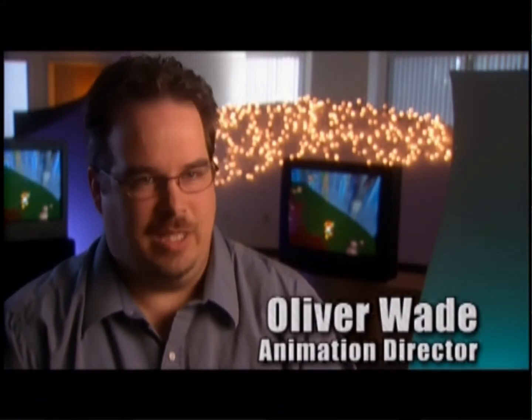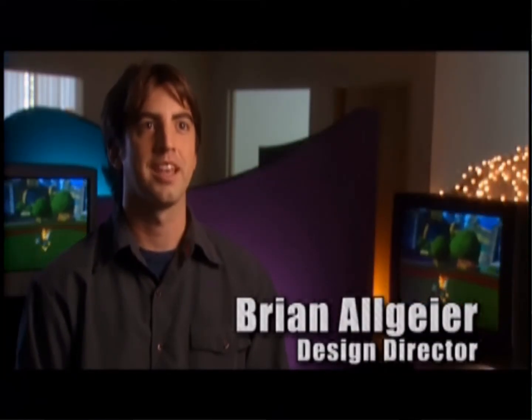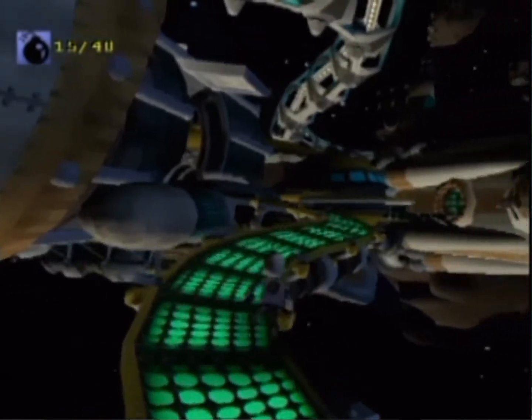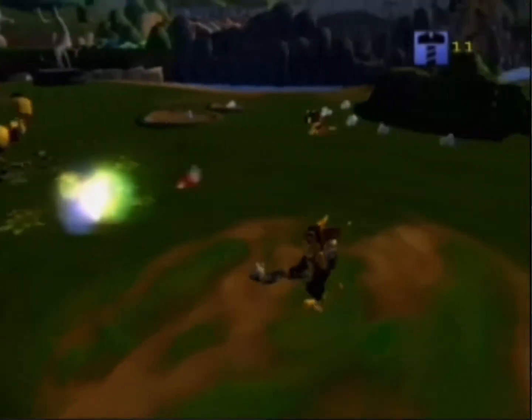Ratchet lives on a backwater planet out in the edges of the galaxy. He's a tinkerer, loves to put things together and take them apart to see how they work — very curious. He's got this really strong thirst for adventure. And lucky for him, he gets to meet Clank, which allows him to travel to new worlds. Ratchet and Clank meet each other, but they don't necessarily get along — Ratchet just wants to go out and blow stuff up and have a good time, and Clank is much more serious about accomplishing his goals.